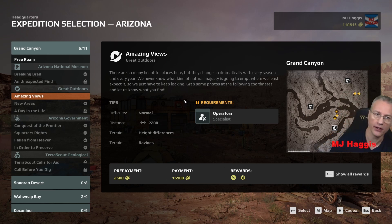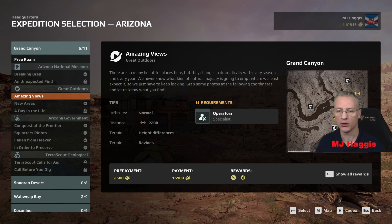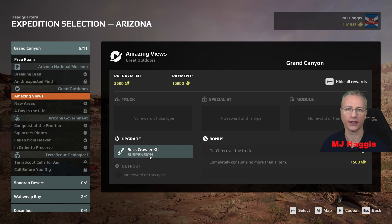So there are two points up there and three points over there — that's where we're heading. We're going to need at least two trucks to deploy but I'm thinking we'll go for four, and I'll explain why. We've only got a distance of 2,200 meters with a little height difference and a few ravines to negotiate. For rewards, we're going to get a rock crawler kit. For bonuses: don't recover the truck for 1,500, and completely consume no more than one item for another 1,500. We'll try and do that too.